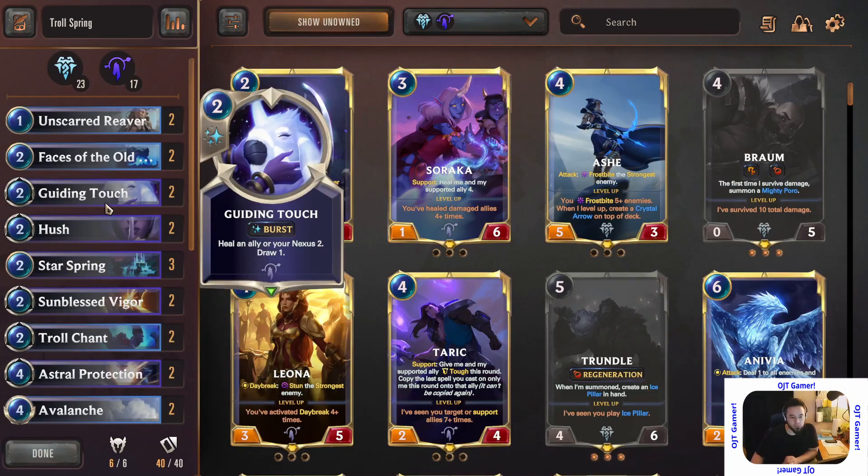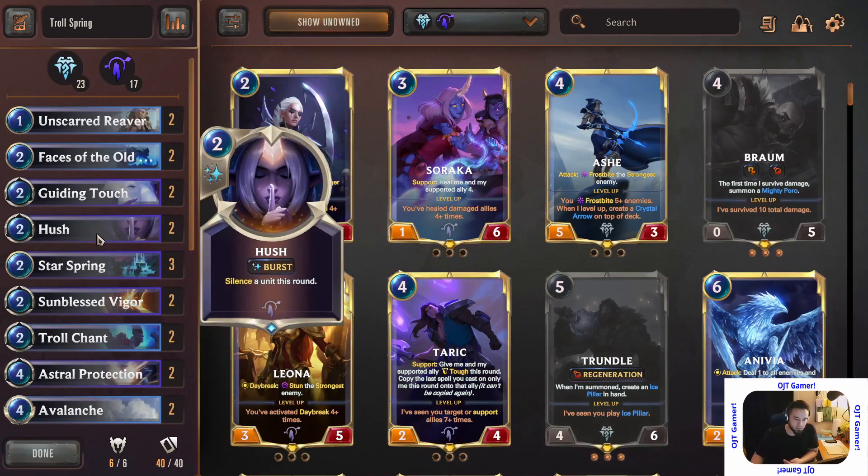I would have three Troll Chants in here but I run out of space with all the other useful cards. Like Hush — Hush is really good. In my opinion it should have stayed at three mana cost. I don't care what the complaints were about it being broken or too easy to use. I love that one card can give you the value of two.